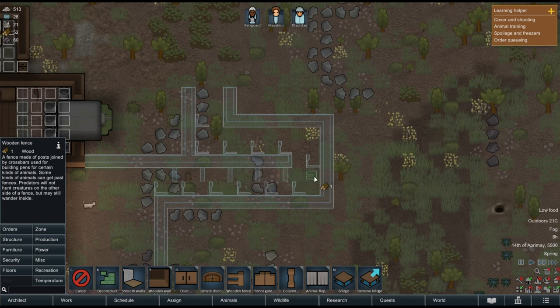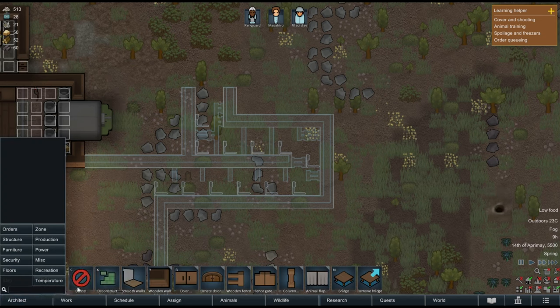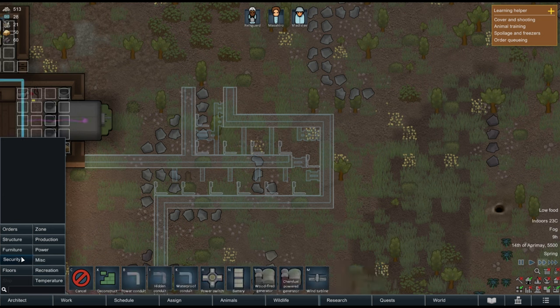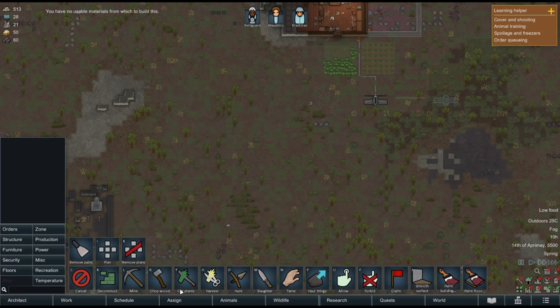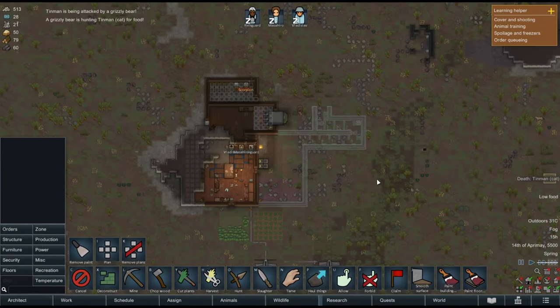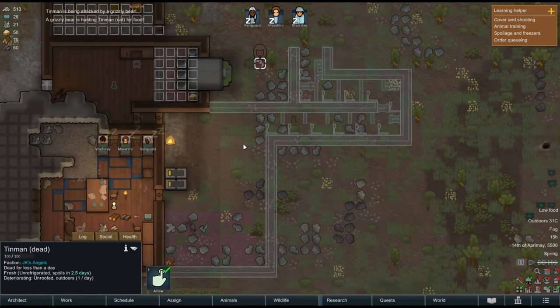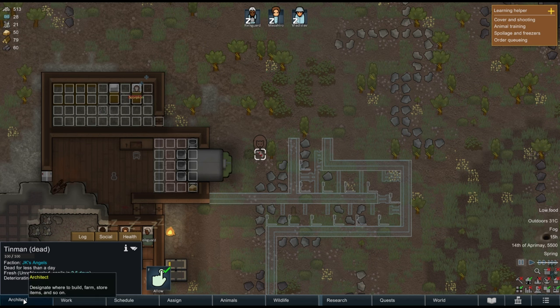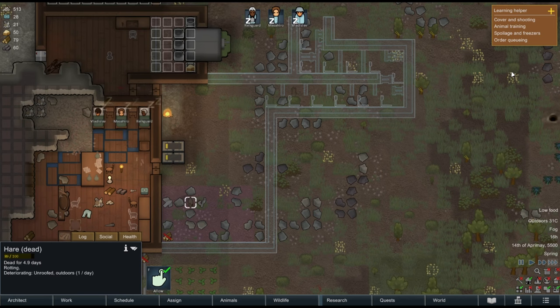I'm going to put some fences and sandbags here — something like this. We don't have enough wood, so let's cut some more. We have a lot of wood over here. Let's speed things up to get more resources. Our cat died — a grizzly attacked it. We can probably butcher it now.